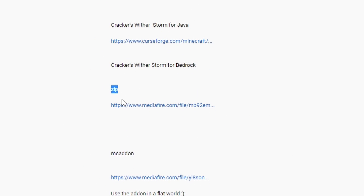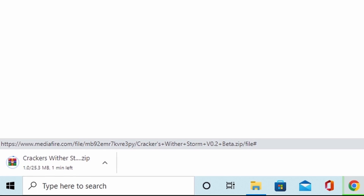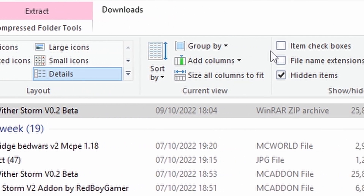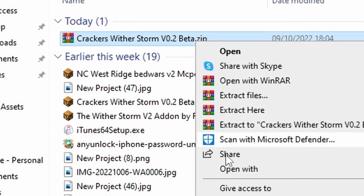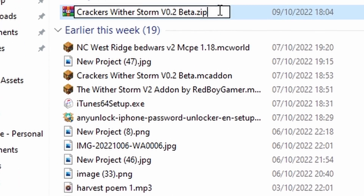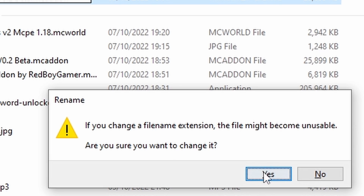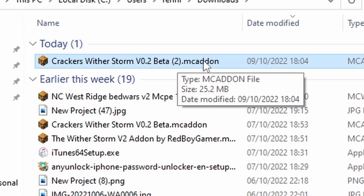Let's look at how to download. Link below in the YouTube description — download the zip file. Don't worry, zip files are fine. I'll show you how to get a zip file working in Education Edition. Once it's downloaded, go to View and enable file name extensions so you can see it's a .zip file. Right-click, rename, and change the extension to .mcaddon. Yes, we do want to change it. Then double-click it and it will load up Minecraft Education Edition and install it.